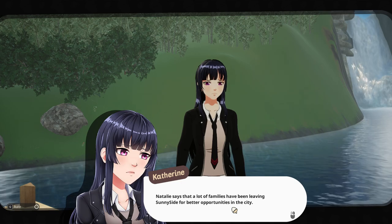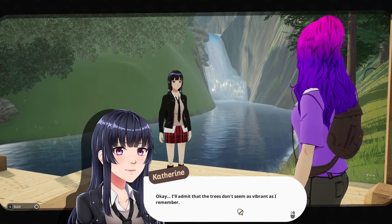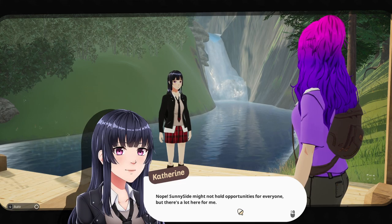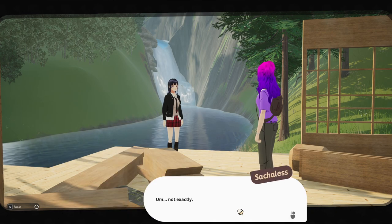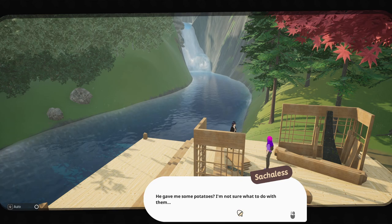"A lot of families have been leaving Sunnyside for better opportunities in the city. Not me though — I love it here, it's so peaceful." "That's why I moved here too — exactly." "I'll admit the trees don't seem as vibrant as I remember, and there aren't nearly as many wild animals. I guess even nature moves on." "But you haven't moved on." "Nope. Sunnyside might not hold opportunities for everyone, but there's a lot here for me. So you're a farmer." "Not exactly — this will be my first time." "You bought a farm but don't know how to grow anything? How brave." "I don't know about that." "Seems courageous to me. Gabe seemed pretty concerned. He is helpful though — gave me some potatoes, not sure what to do with them."